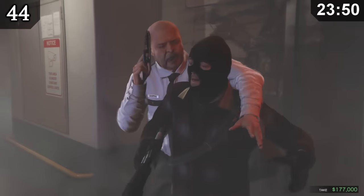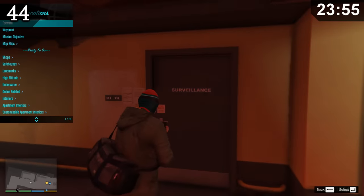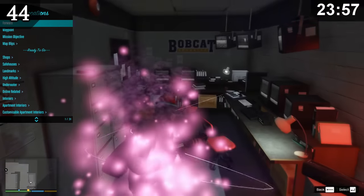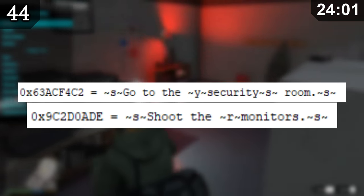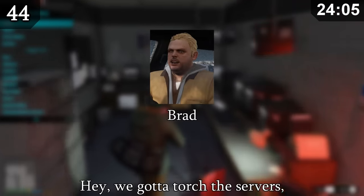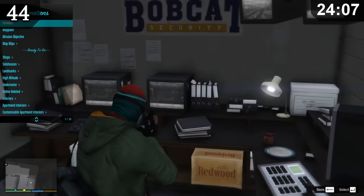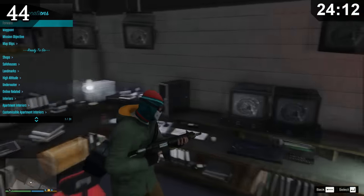There's evidence that the prologue heist was going to be slightly different from what we got. This is made apparent by an unused surveillance room that is fully furnished, some unused objective text telling you to go to the security room, and an unused voice line from Brad. It's quite obvious we were originally supposed to go into the surveillance room and destroy all security camera footage.